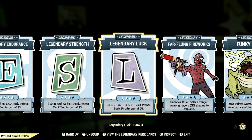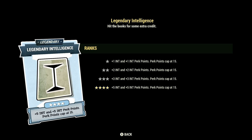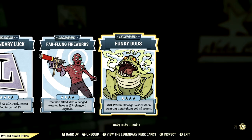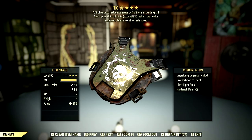Now the legendary perk cards that help make up our in-game commando build: starting in Intelligence, that card is maxed out; Endurance maxed out; Strength at three stars; Luck at three stars; Far-Flung Fireworks at two stars; and Funky Duds at one star. Those are the legendary perk cards.